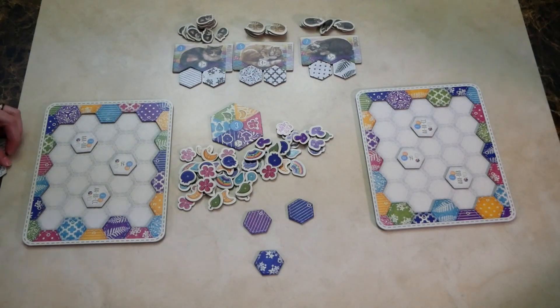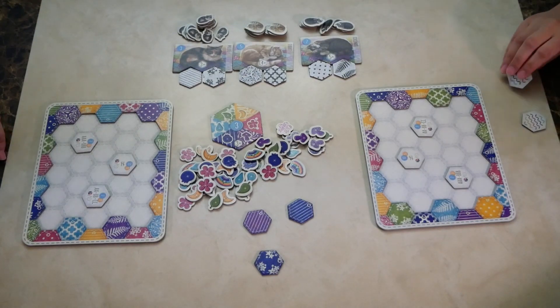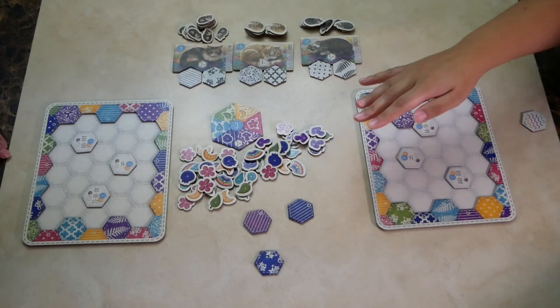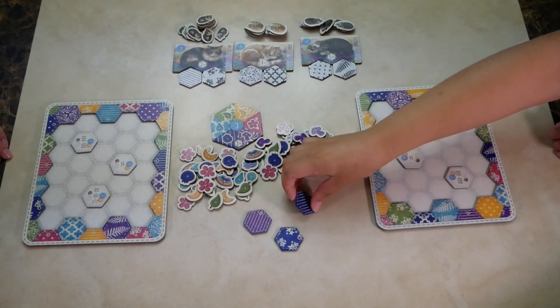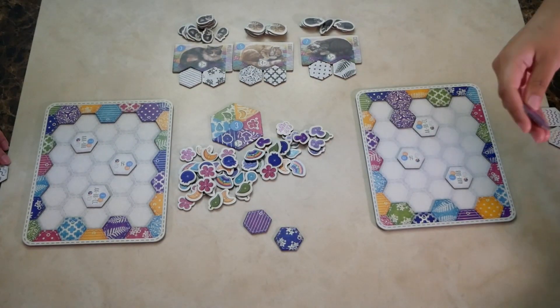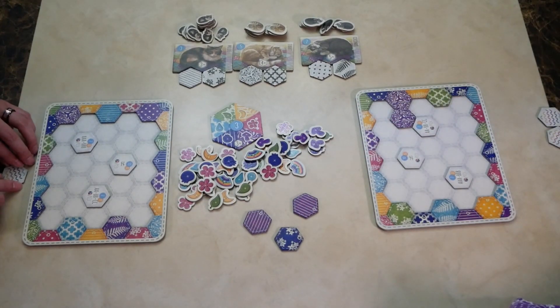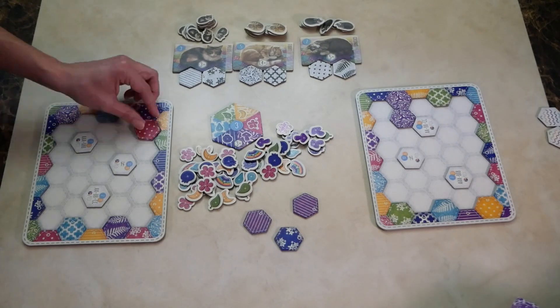Let's say I went first. I would place one of my tiles on the board — you can place your tile anywhere you like. Then I would draw a tile from the market to replace my hand, and then draw a tile from the bag to refill the market. The next player will do the same.